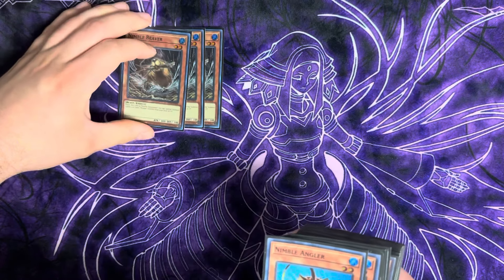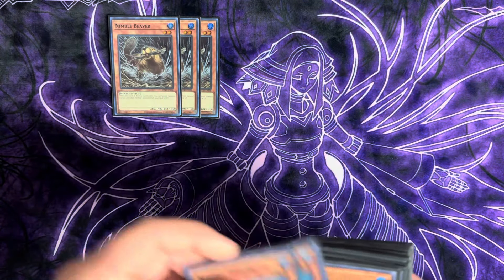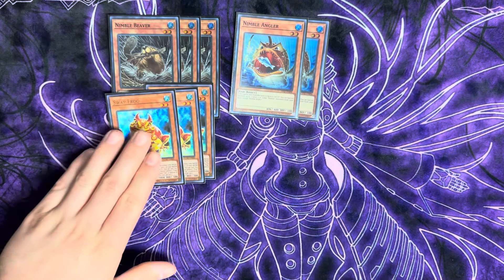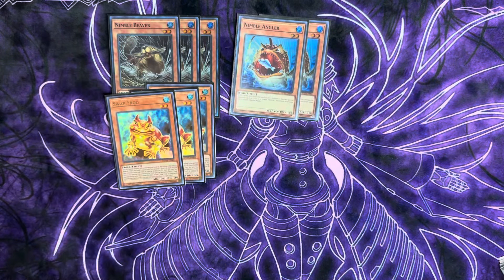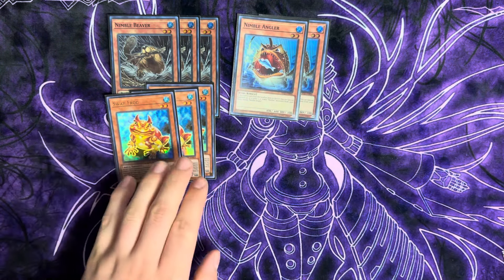We're playing a 40-card deck. Starting with the water package: triple Nimble Beaver, which is very standard, double Nimble Angler, and triple copies of Swap Frog. Swap Frog is going to be an extender as well as a starter. Same thing with Nimble Beaver — being able to send it to get your Level 2 and Level 4 bodies on the field, going up immediately into a copy of Toadally Awesome.